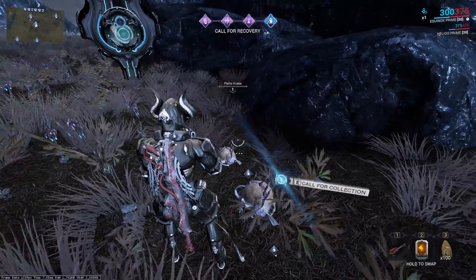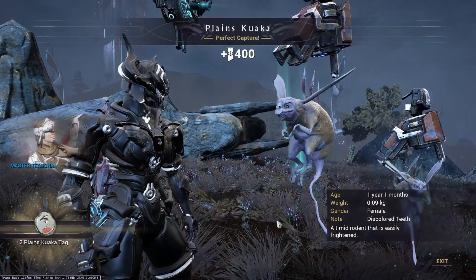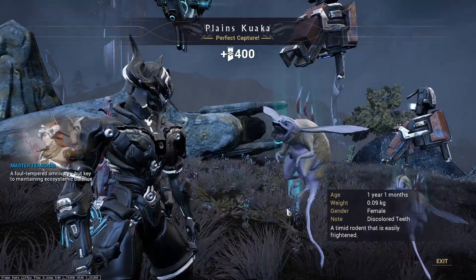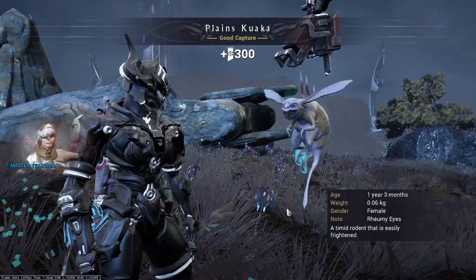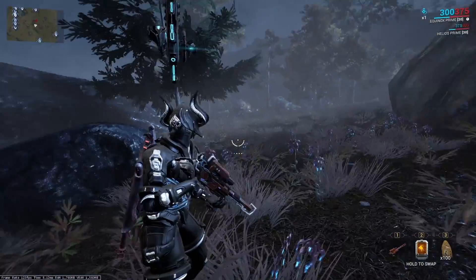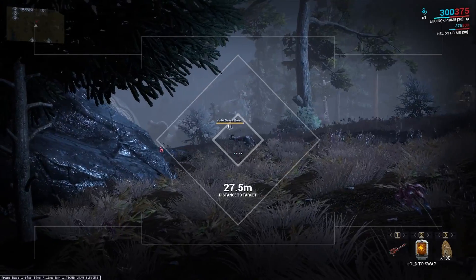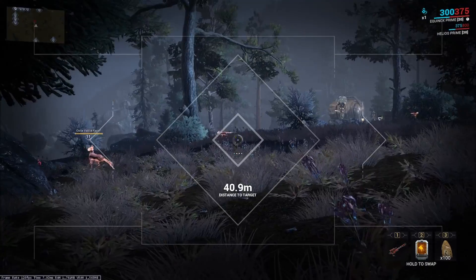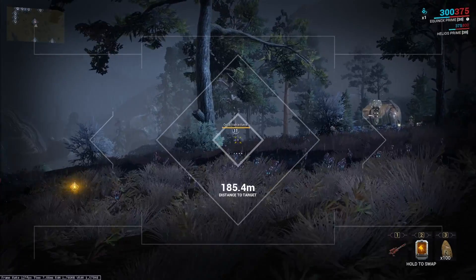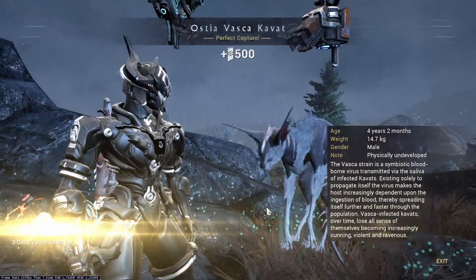While aiming the rifle, the animal will be highlighted and visible through obstacles. Shoot before it sees you and send it back. Depending on whether the capture was perfect, almost perfect, or not much, you will get a different amount of points. It is not always easy because the terrain can be very difficult and hostile mobs can scare the animal. But with time you will do better and better. During the luring phase you can also use pheromones for a better chance of uncommon or rare species.